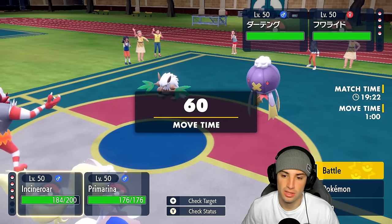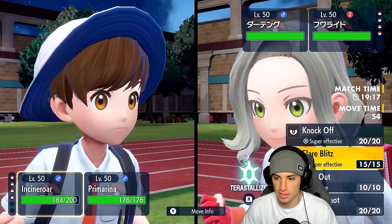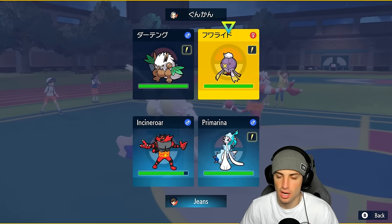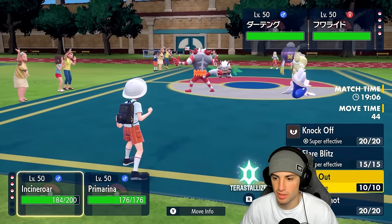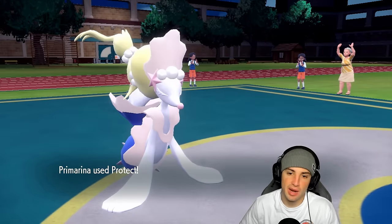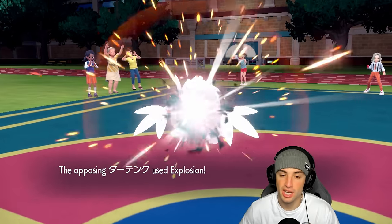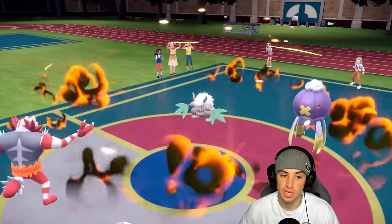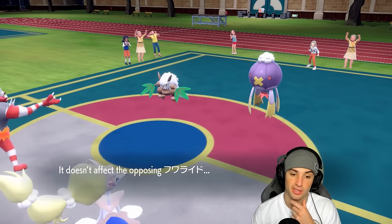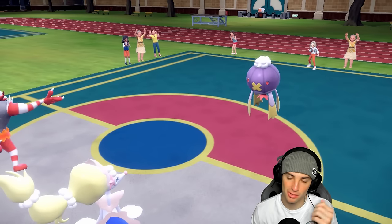I'll protect Primarina to play it safe since he sees it as a big threat now that I set up Calm Mind. He's going to Explode — good thing I protected that turn! They set up Tailwind, got the attack boost, exploded for big damage, and swapped in. That's a pretty cool combo: set up Tailwind, get the attack boost, Explode. But there goes Acrobatics, and here comes Flare Blitz.